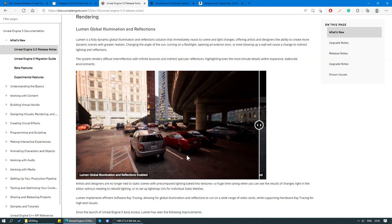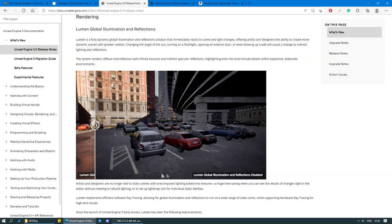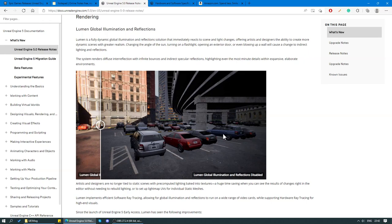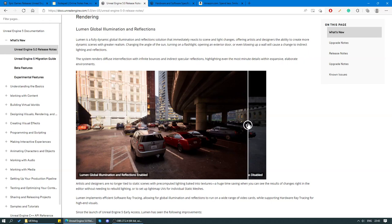One more thing we can notice with Lumen enabled are these nice soft shadows underneath every car. If we switch back to Lumen disabled, the cars do not have any shadows underneath them. Notice how much depth and perspective the shadows give this entire scene — the scene where Lumen is disabled looks very flat, but with the shadows it all looks very three-dimensional.